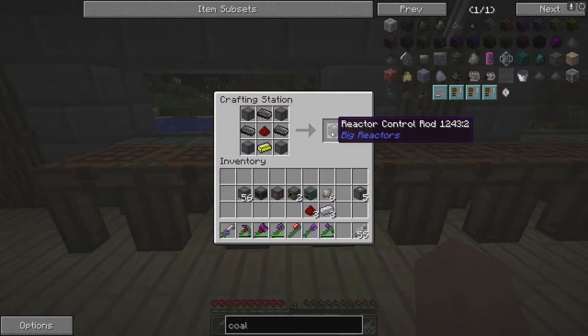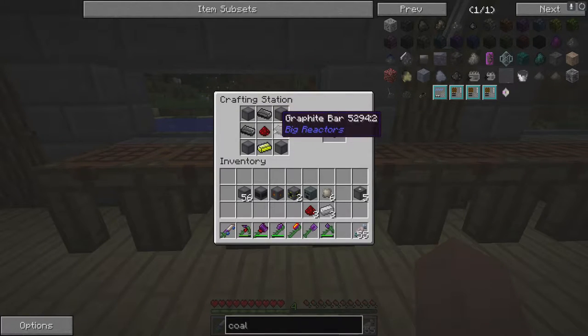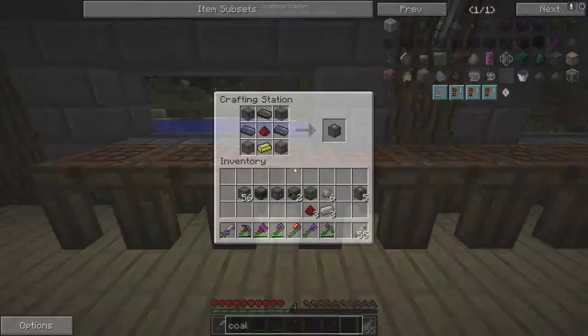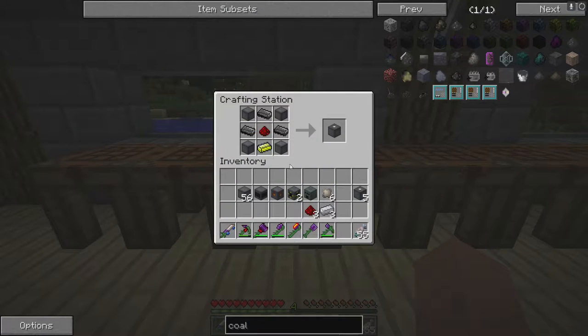Then to make the control rod, which goes on top, you need three graphite bars, redstone, Yellorium, and then the casings. You only need one of these per pillar, and if you're making a three by three you only need one that goes in the middle.